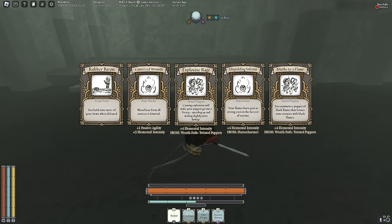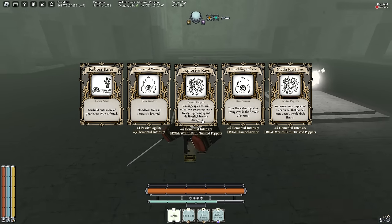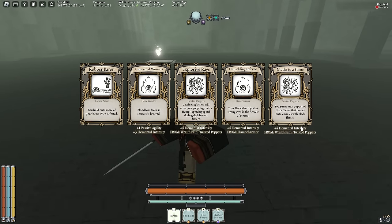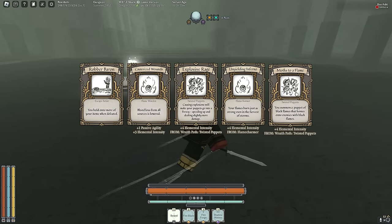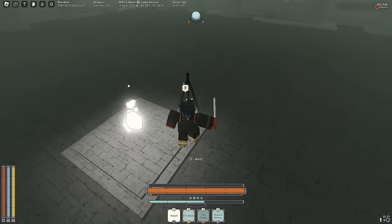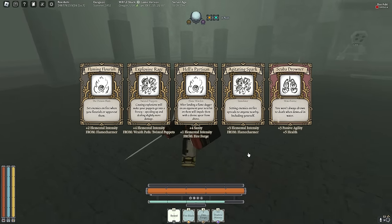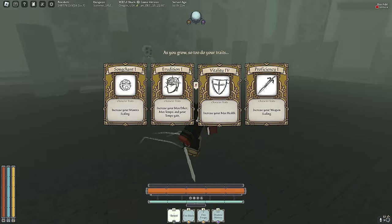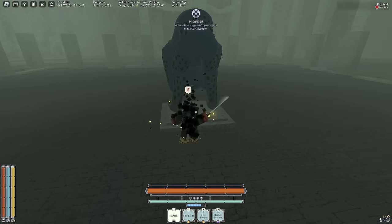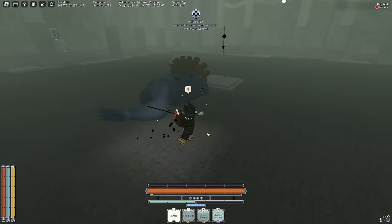Now we can also get the path talents. Causing explosions will make your puppets go into a frenzy, speeding up and dealing slightly more damage. Or Moths to Flame — you summon a puppet of Black Flames that homes onto enemies. Let's get that so we can summon clones on people. Let's also get House Parts In, then go Vitality. Now let's get 15 Strength for Eclipse Kick.